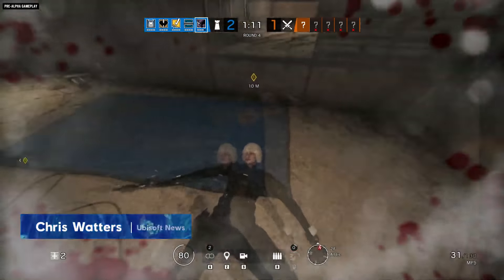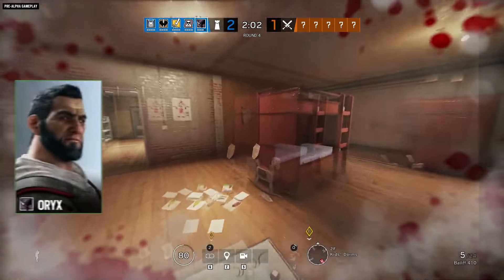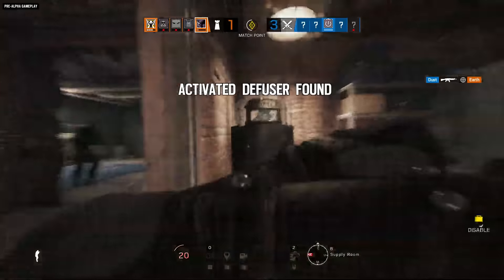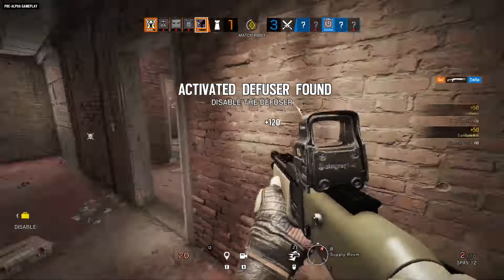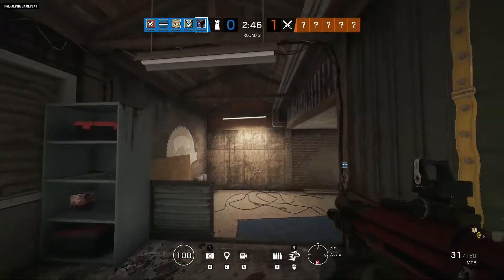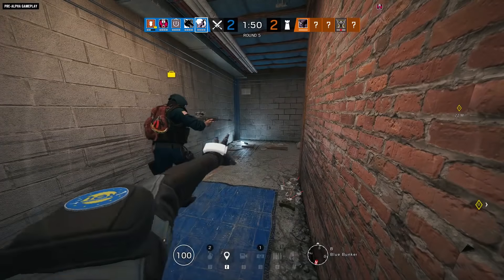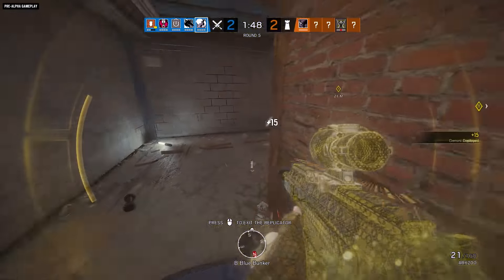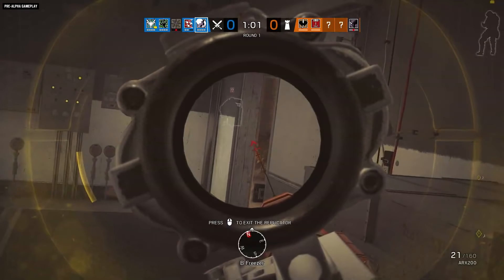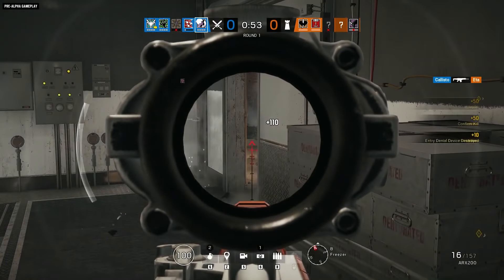A new force of destruction is coming to Rainbow Six Siege in Operation Void Edge, and his name is Oryx. He's a defender, and in addition to crashing through soft walls and sturdy Frenchmen, he can also perform other feats of athletic prowess. Then there's the new attacker, Yana. Don't be alarmed if you shoot her and she disappears — that's just her hologram that looks, moves, and sounds exactly like her. Okay, maybe that's a little alarming. Here's a rundown on the new operators and their gadgets, and a look at what they can do on the newly renovated Oregon map.